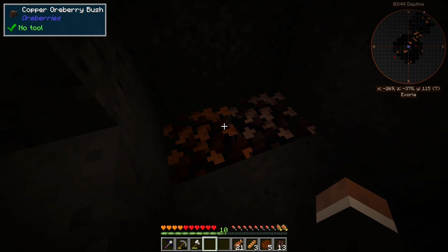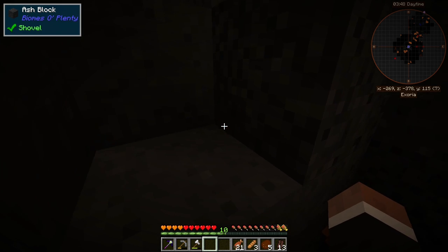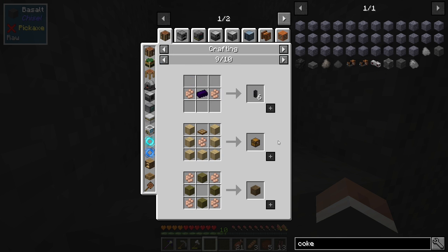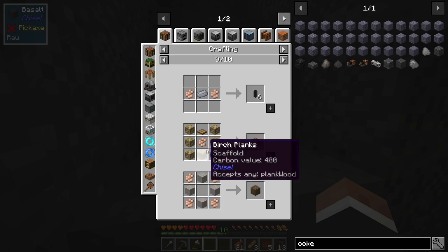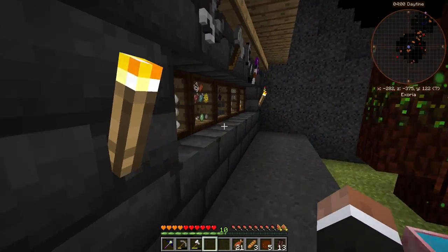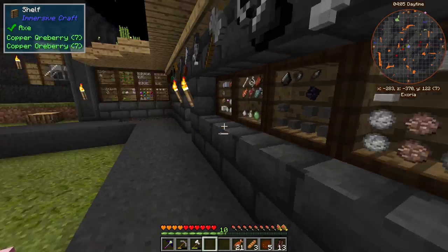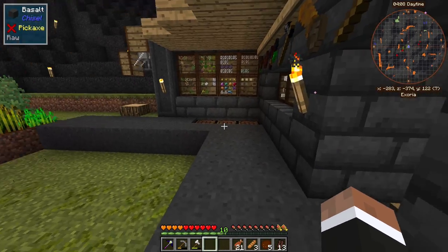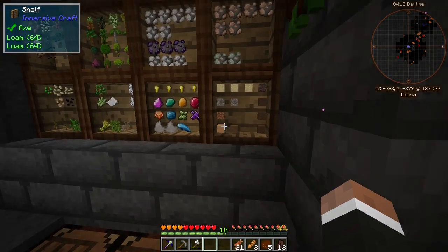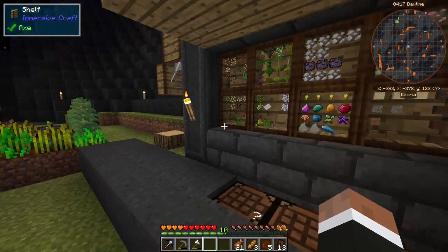The ore berry bushes are not that bad — we can get between 1 to 3 ore berries. I've been smelting a few of them but then realized to make the chests we actually don't need to, since these are all addicted to nuggets. So we don't really need to smelt them down. We're gonna do chests today! I like the shelves from Immersive Craft but not the chests or cupboards. But I'm over it — let's get to chests today.